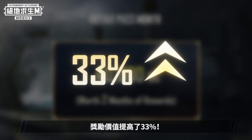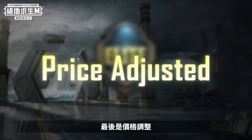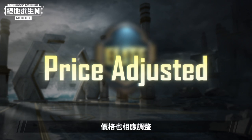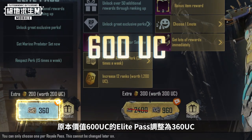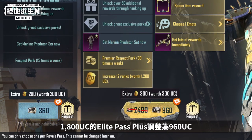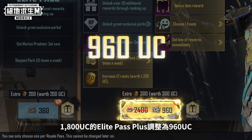That's a 33% increase in value. Finally, the price has been adjusted. We adjusted the pricing of Royale Pass Month along with other changes. Elite Pass has been reduced from 600 UC to 360 UC, and Elite Pass Plus has been reduced from 1800 UC to 960 UC.